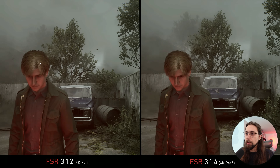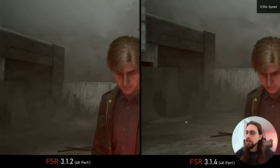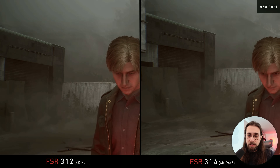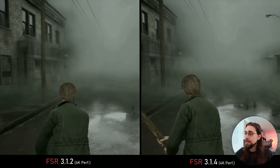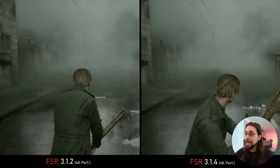If we reduce the speed to 0.5x and do a slow motion on the leaves — something 3.1.4 should have improved with ghosting and occlusion — looking side by side, AMD just can't do magic here without FSR 4 and AI. We can still see ghosting with both FSR 3.1.4 and 3.1.2. Both scenarios present ghosting and occlusion issues. This is one of the weakest points of FSR 3.1, FSR 3, and even FSR 2.